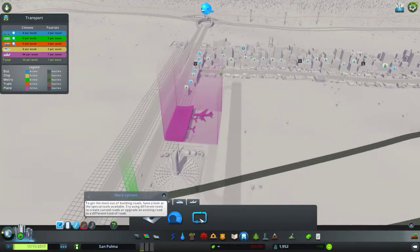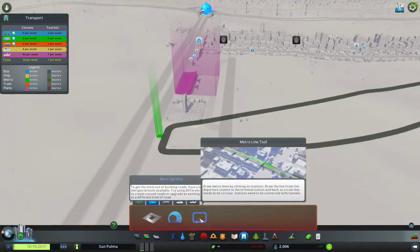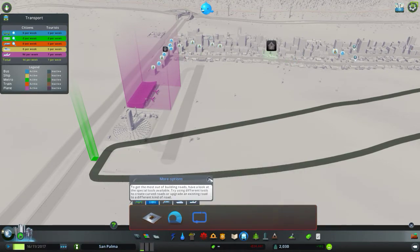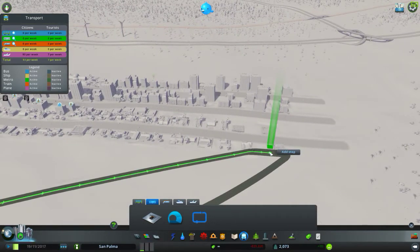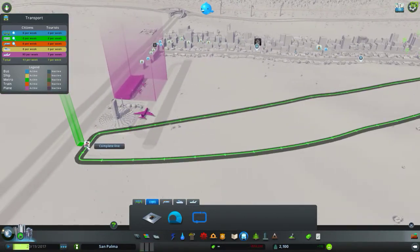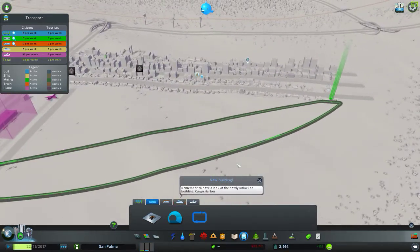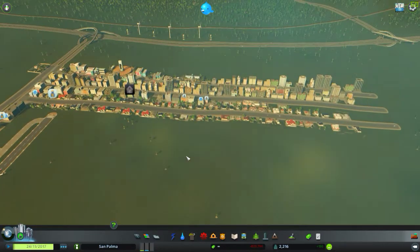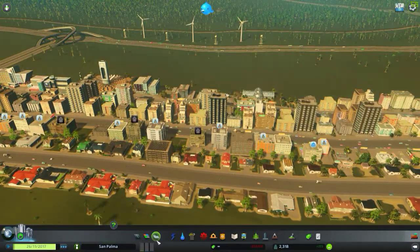This is going to be like a really futuristic awesome city. What does this do? Create a new line - go from there to there to there. Yes, we did it! Okay, we got the harbor and stuff as well. It's annoying they keep saying we got new buildings but yeah, we've got a nice city now.